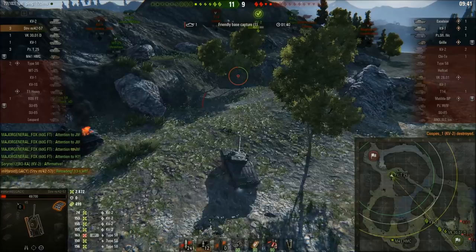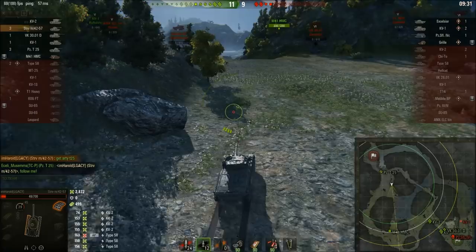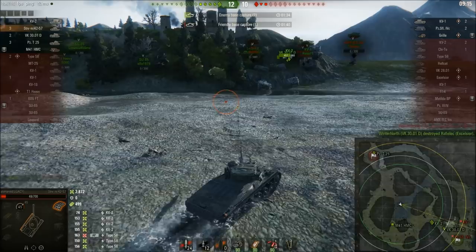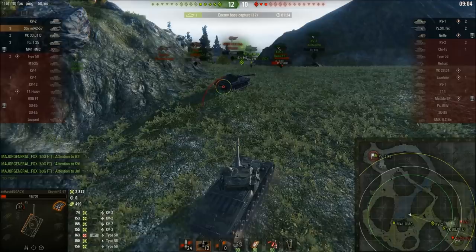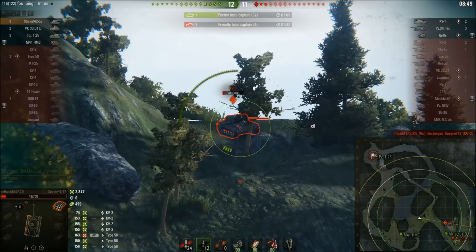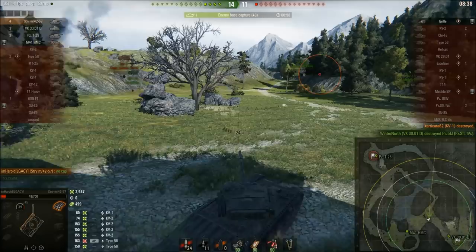Harold isn't going for the enemy spawn — he's relocating. The mobility isn't amazing but good enough to get around. He could cap but he's going for kills and damage instead. A VK 3001D and KV-2 are back defending but neither is on much health. The tank struggles losing speed going uphill — mobility really isn't its strong suit. It's a good thing Harold came back because the KV-2 is down. He takes out the KV-1, still has three shots, and switches to premium ammunition.